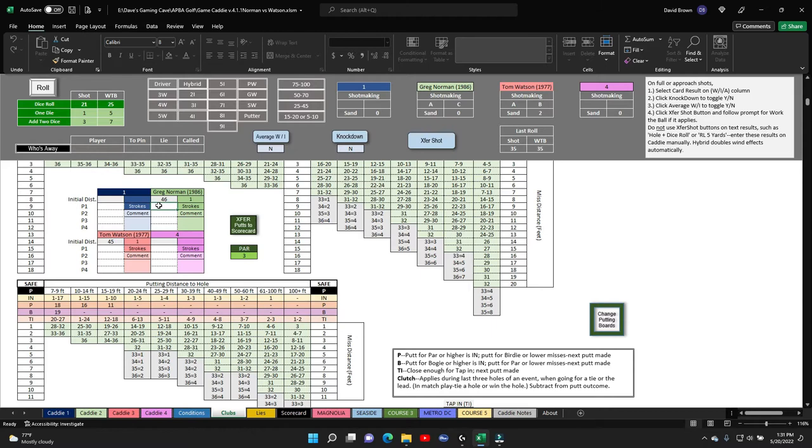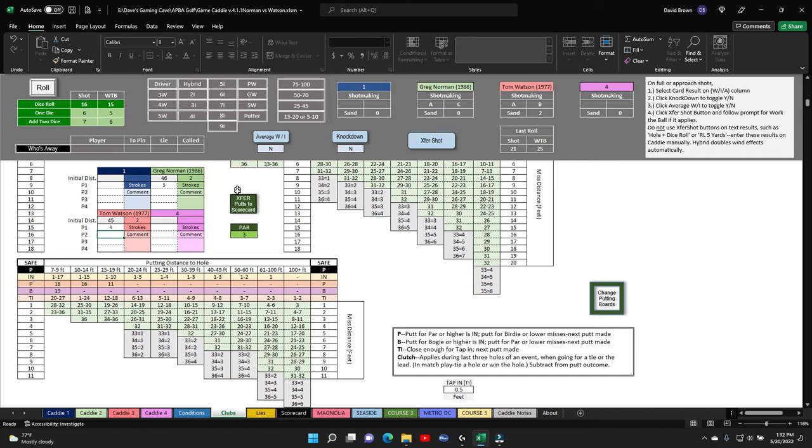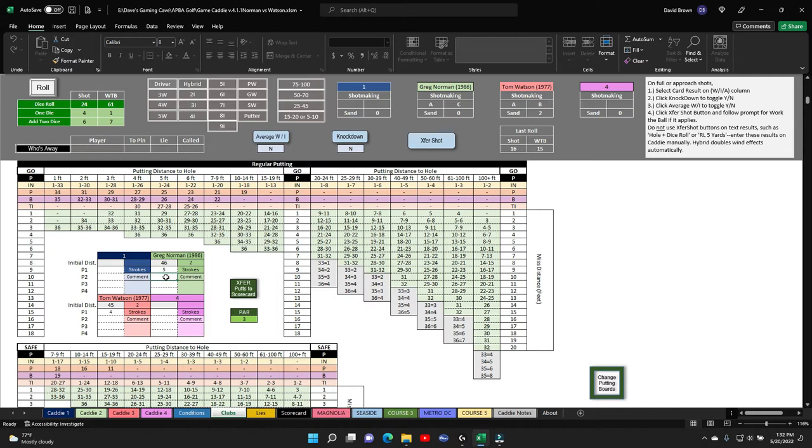That puts Norman at five feet. Watson does the same thing — he rolls a 16, that's 25 on 45, and that puts him at four feet. Now Norman is putting, going for it. He rolls a 24, that's 28 on five feet — he missed it, it's a tap-in. Tap-in means close enough — next putt made. So he gets a one, he's in. We ended up bogeying that par three.